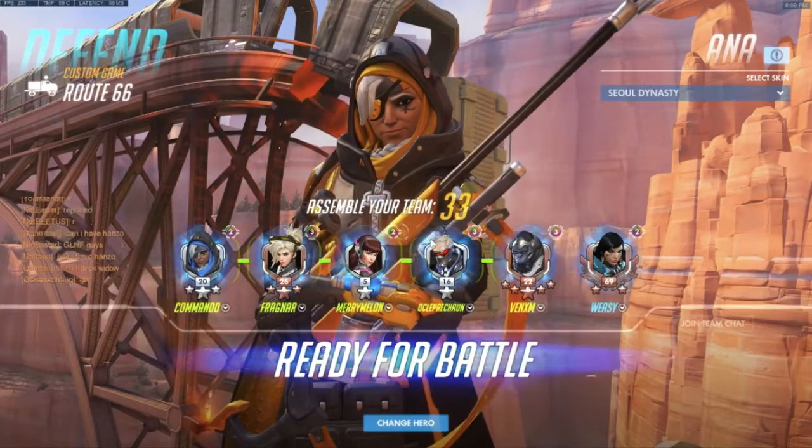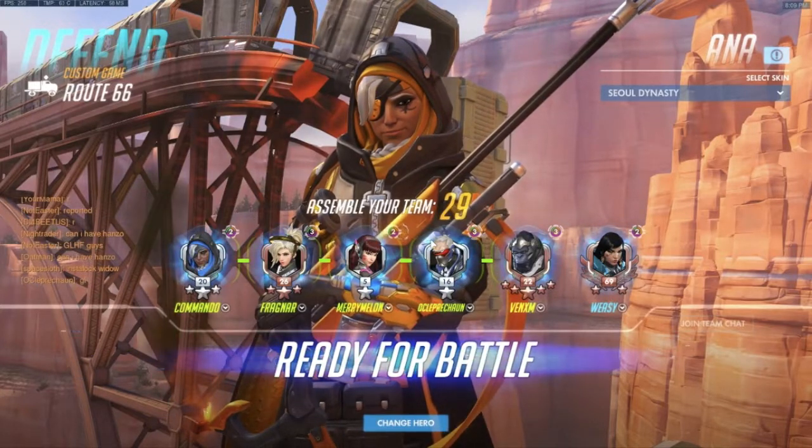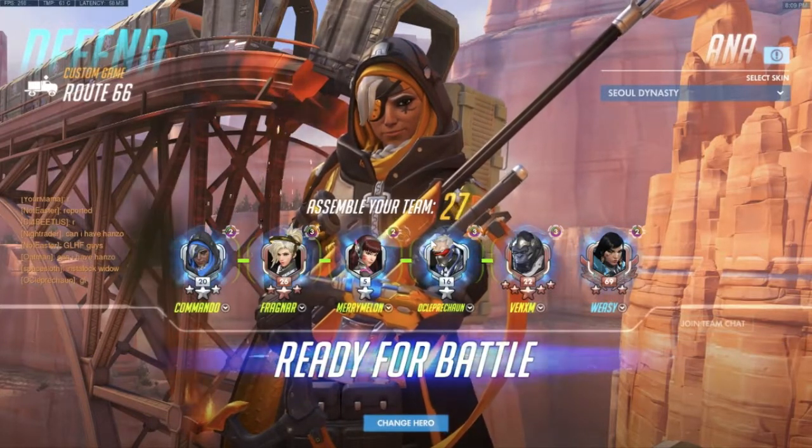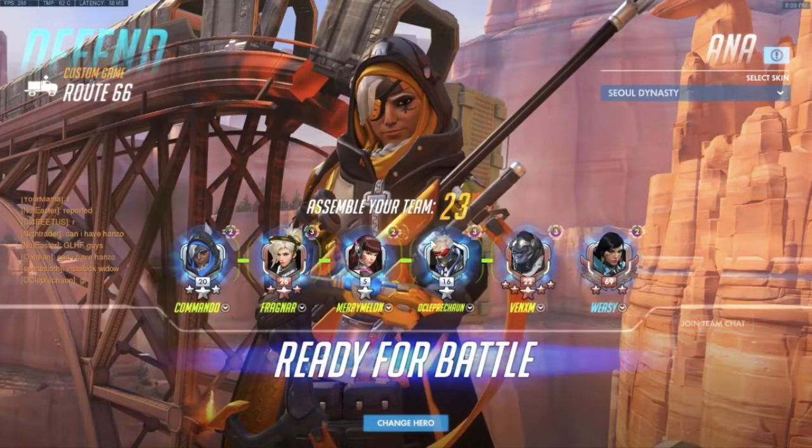The team composition we're looking at is a dive. Dive consists of fast-moving tanks such as D.Va and Winston, both with abilities that get them in quickly, allowing the team to move in fast, take out a target, work together, and get out.